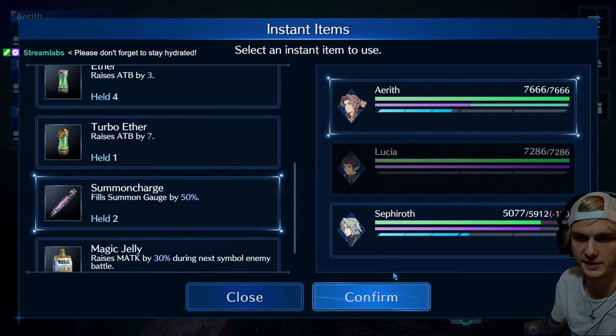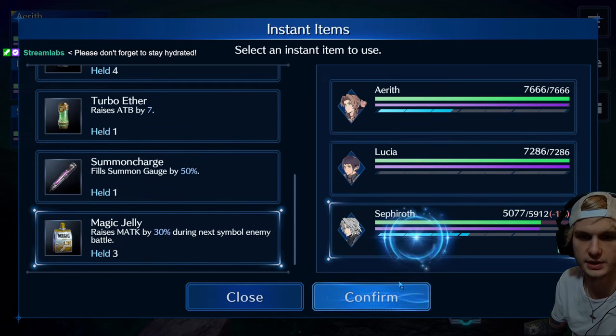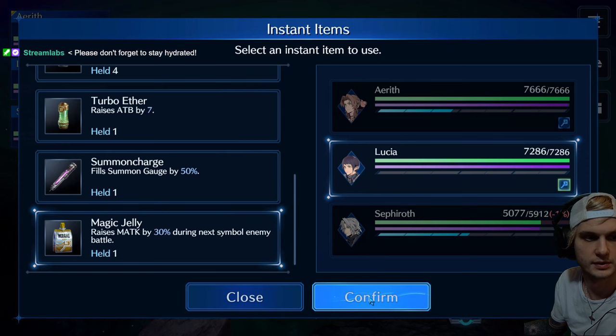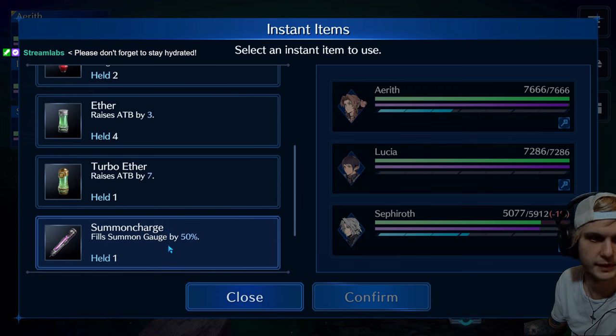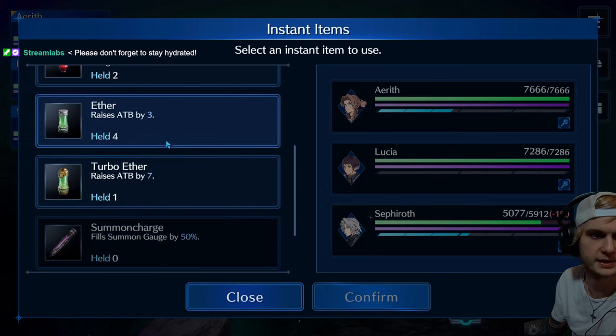One on Aerith, and then we'll just top Sephiroth off at the beginning of the fight. Magic jelly on everybody. We still have another summon charge — maybe I should just pop it off. Let's do it. We really just want to beat this.